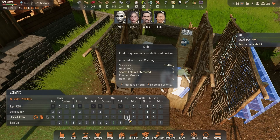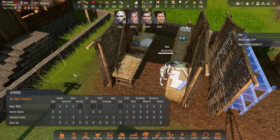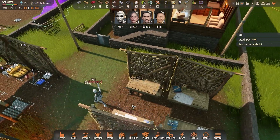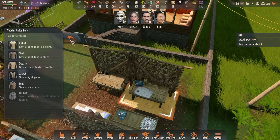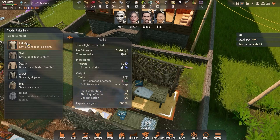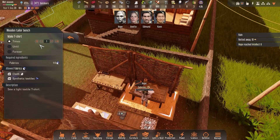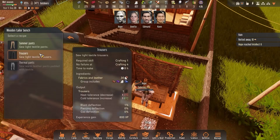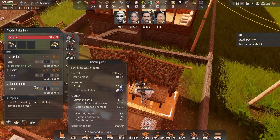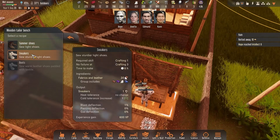I'll put Hope on crafting as priority one, with nobody else working on crafting except her for now. Research is level three so crafting is more important. Let's get the sewing done and start making some new shirts. It's a tropical environment — 33 to 38 degrees Celsius — and these shirts increase our heat tolerance by three degrees. Let's make three more shirts and three pairs of summer pants, which add an additional two degrees. Boots take leather so we can't make those at the moment.